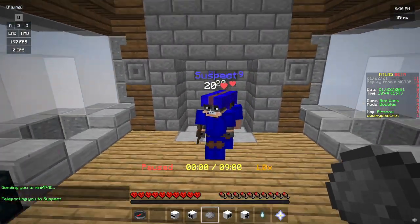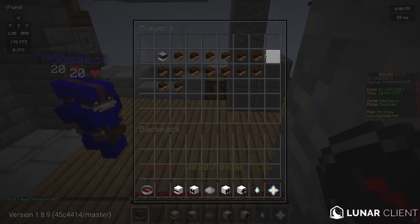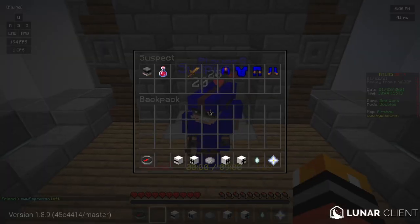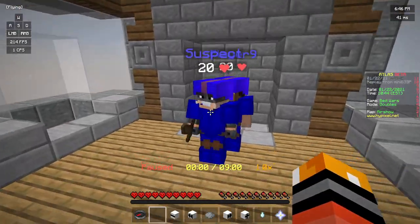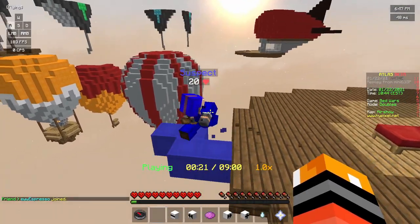As you can see, it will show a suspect. Every other player, if I look at this menu, will just have a number and the label 'suspect' — no names or anything — to get rid of bias. So you can just review this like a normal replay.